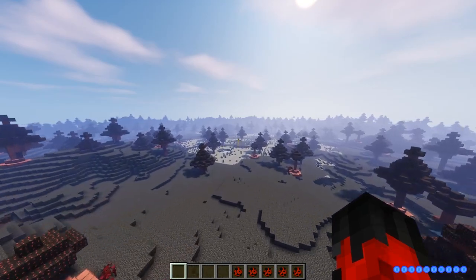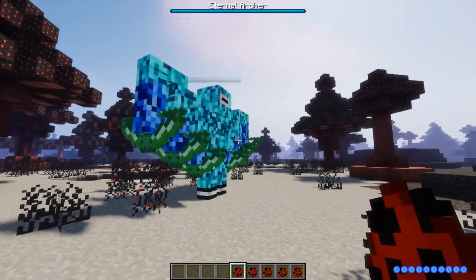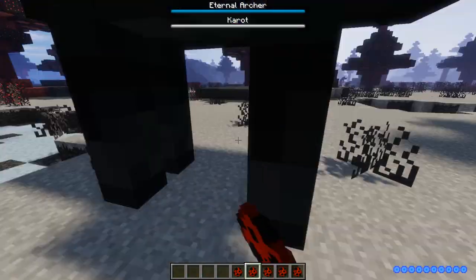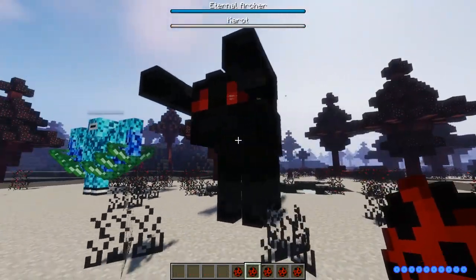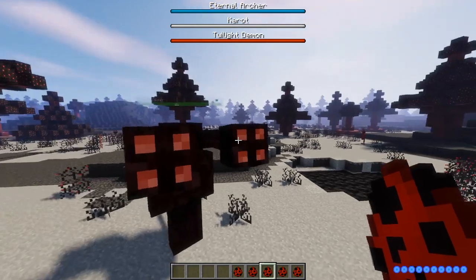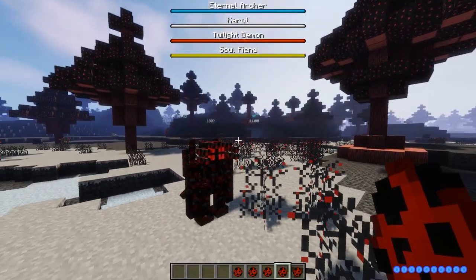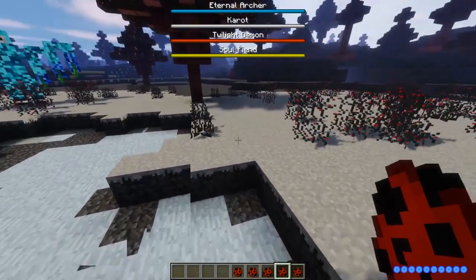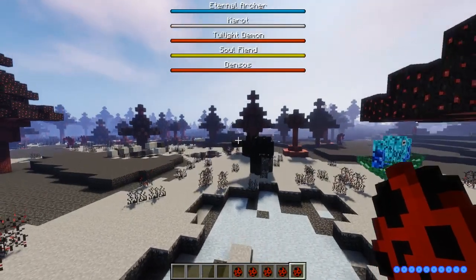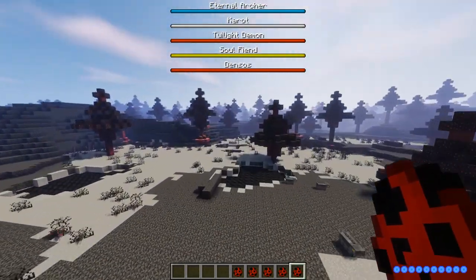I'll get out the mob bosses over in this separate biome area — it gives a bit of lighting. We've got the Eternal Archer — a very, very strong dude sporting 1550 HP. Then we have the Karocht, which is like a giant dog with horns. Then we have the main Twilight boss — a proper tough one. Then there's the Soul Fiend — pretty tough but small, not super imposing but strong. And then we have Denos, probably the lesser of the bosses for this dimension. You're going to want to come very well equipped.